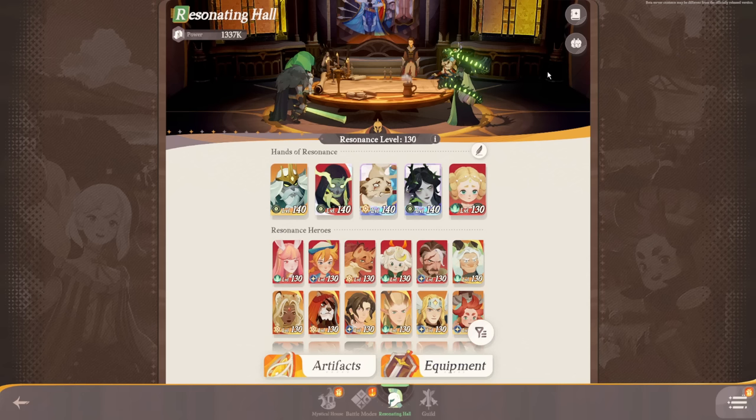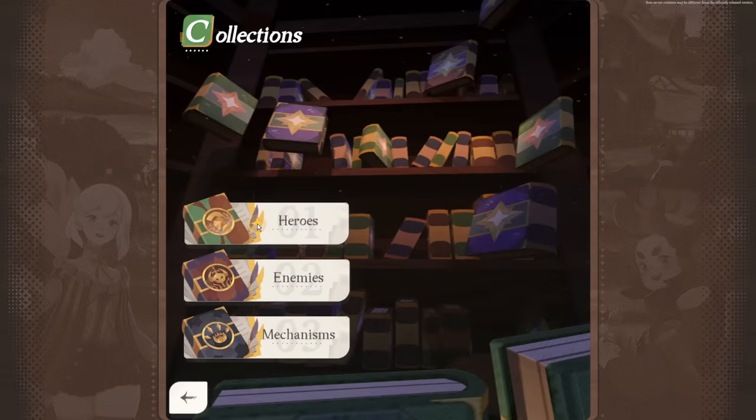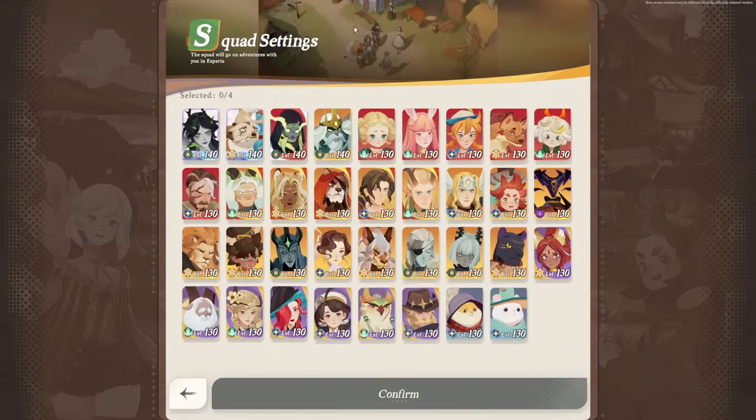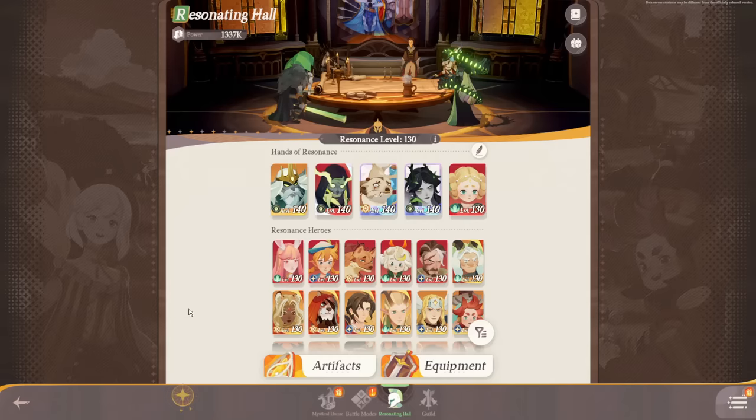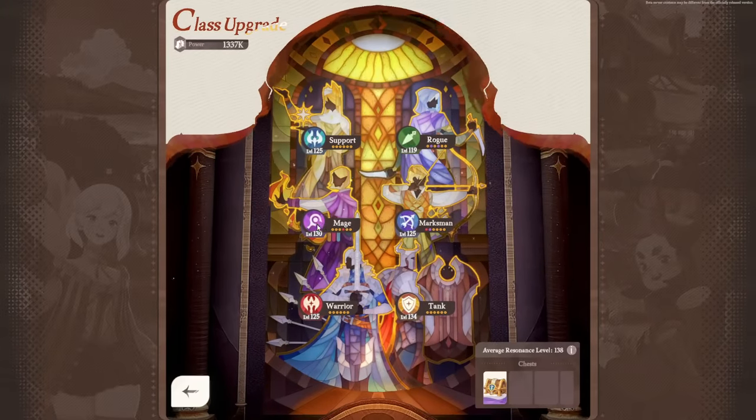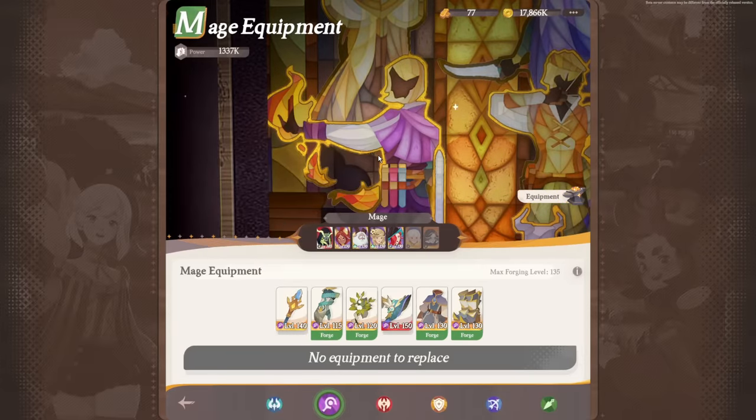Other features in the resonating hall include the collections, where you can look at heroes you haven't yet obtained along with enemies and other game mechanisms. There's also the squad settings, where you select characters to deploy that follow you around in the overworld. Next is the equipment system — instead of equipping gear to every individual character, you equip gear to classes, so all characters of that class share the benefits of the equipped gear.